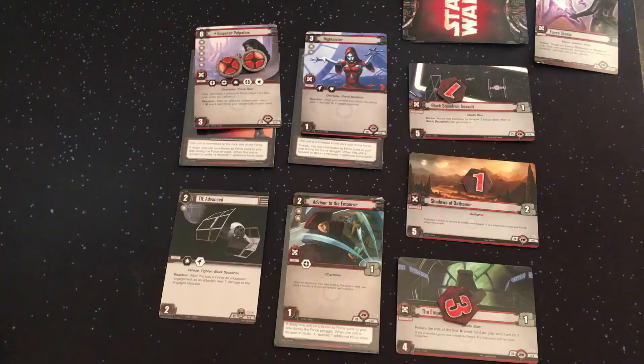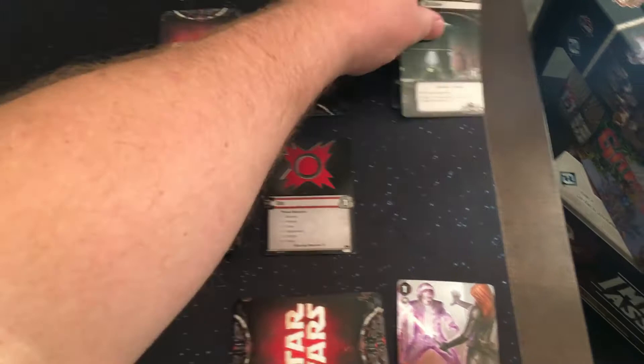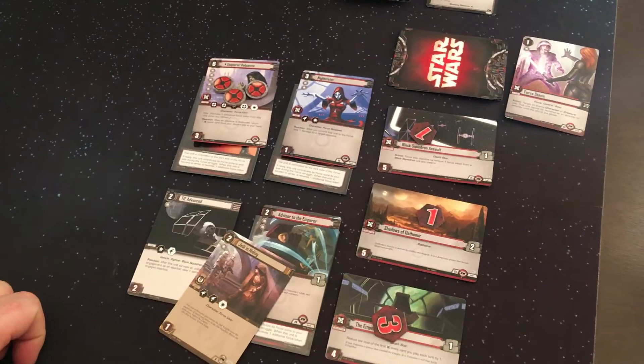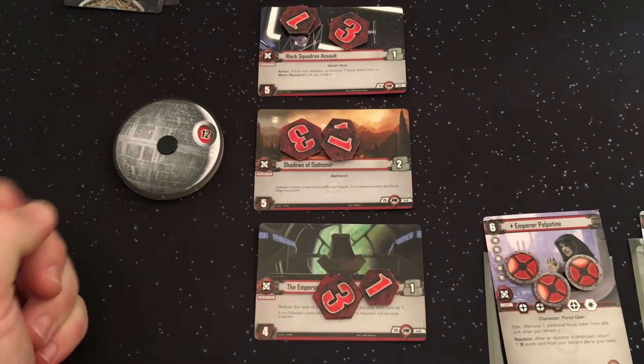Pages 13 through 17 include more details about how to run the AI for specific card effects such as adding focus, discarding, returning cards to the hand, capturing cards, and much more — consult these pages when they occur. The game ends the same as it does in the base game, with either the death star completed or three objectives being destroyed by the light side. However, the game will not end if the AI player's deck is exhausted — instead, shuffle the discard pile and create a new AI command deck.